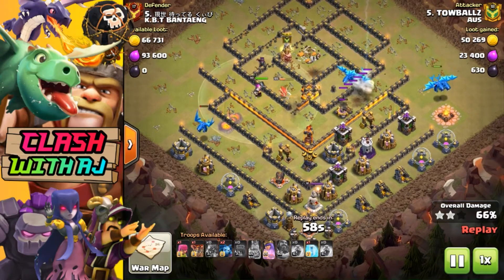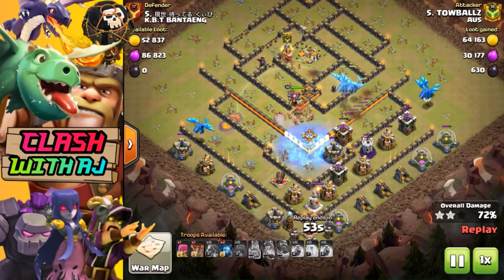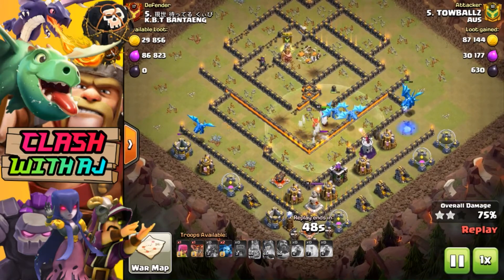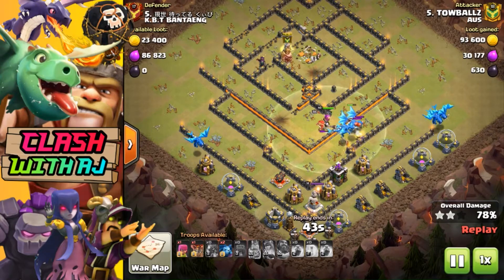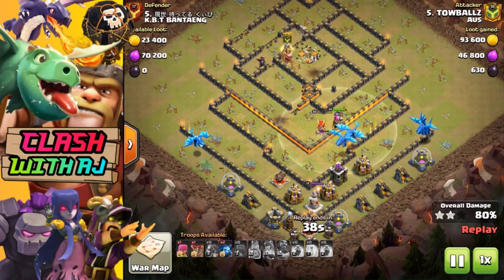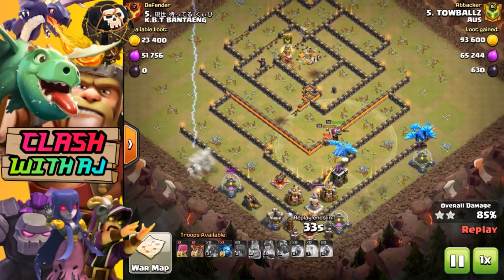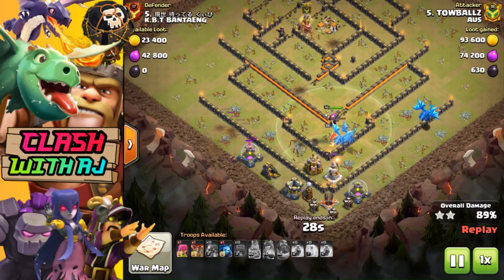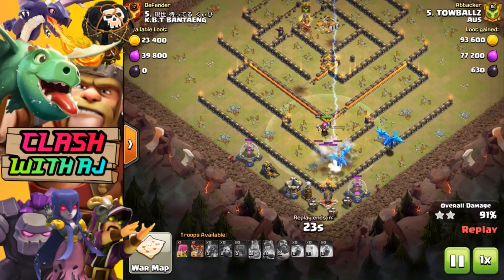There are still plenty of troops left, still got that Queen ability, and it all comes down to spell timing and placement in your attacks. It doesn't matter if you're in Champions 1 or Crystal - it's all the same. Once you get that funnel, it comes down to spell timing and placement. It's super frustrating when you hit one of your hero abilities and there's a giant bomb that kills all your archers or barbarians. This base wasn't very strong on walls, though the defenses were.